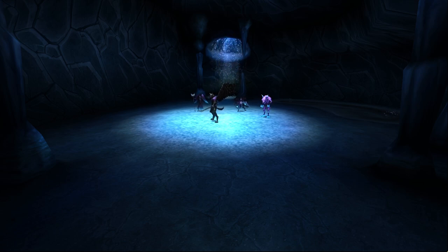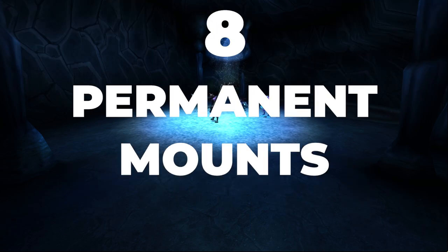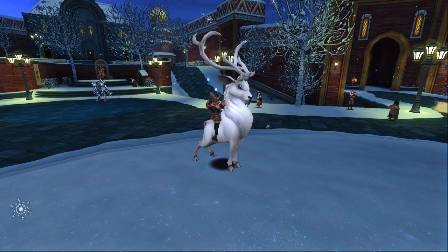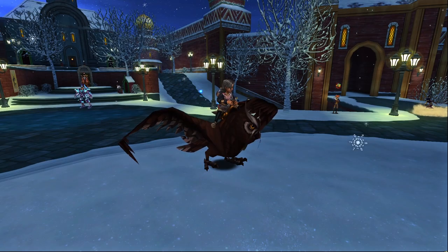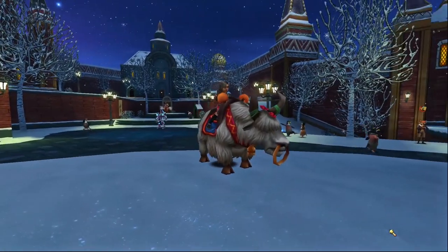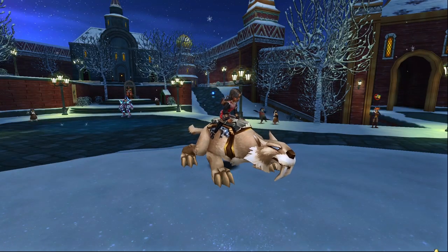Just for safe precautions, I recommend looking him up so you can go in there prepared. Mr. Stringbean drops a total of 8 mounts: the Winter Glide Skates, the Winter Trent, the White Stag, the Snow Ram, the Owl, the Lufilium Wings, the Himalayan Yak, and the Frost Fang Tiger.